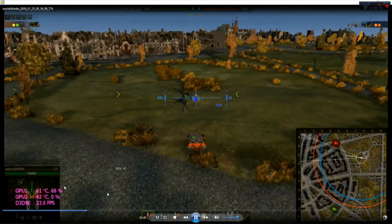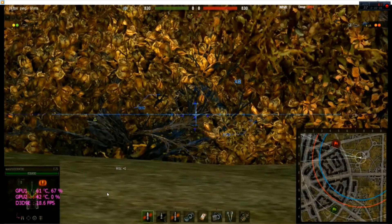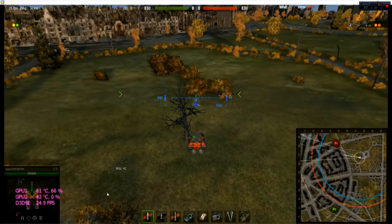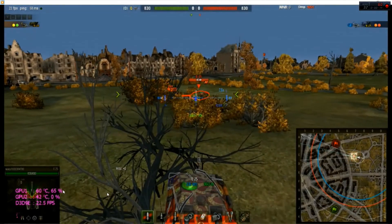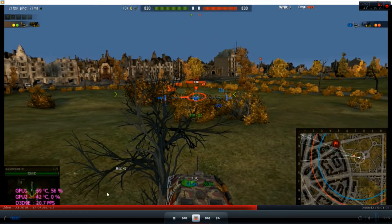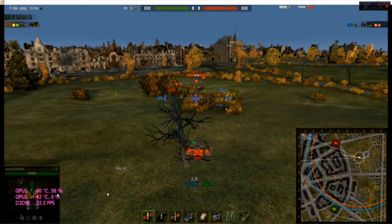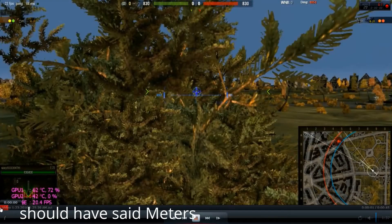Rule three: the ten-second rule. You'll see me move in and I'm spotted. I'm going to move back out. Every ten seconds — one, two, three, four, five, six, seven, eight, nine — ten seconds before he disappears.